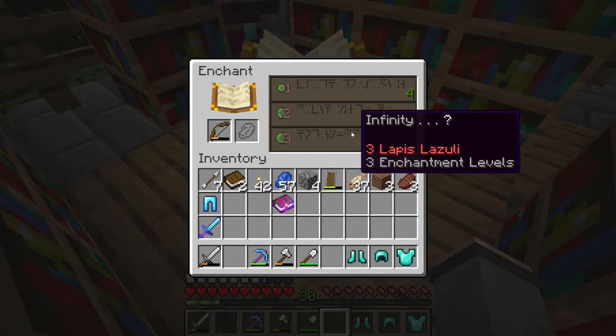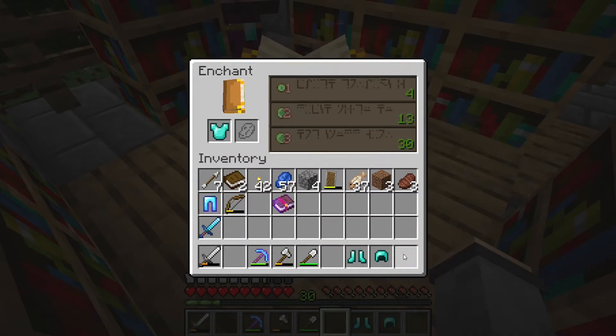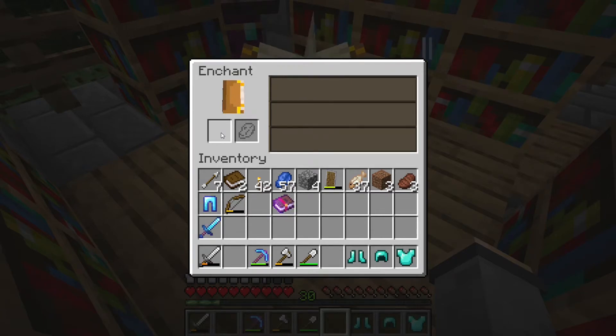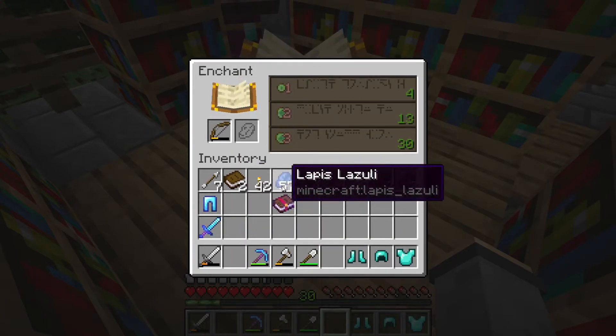We got one more here. Infinity — ooh, that's a tough one to pass up. Let's see what else we got — unbreaking, no; unbreaking, no; protection 3, no. Yep, we're going with infinity.